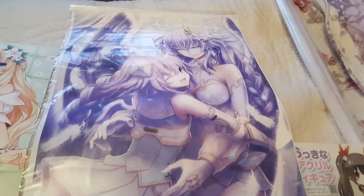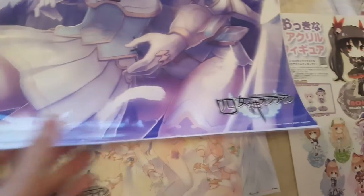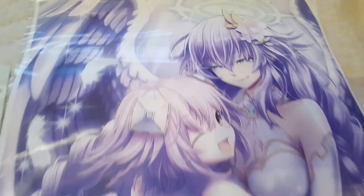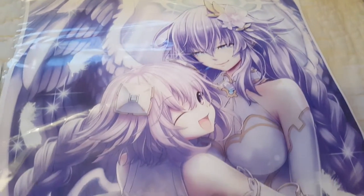It comes with a poster of Neptune and Purple Heart — they're both the same person. That's what it looks like; she's mostly hugging herself. It has the ID Factory 2017 logo. I'll show a little closer because it's a very pretty poster — I wish they put this as a tapestry as well because it's very pretty artwork.